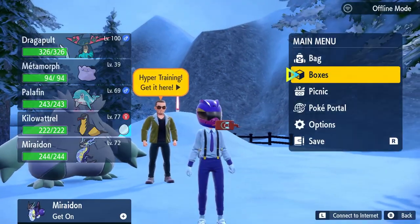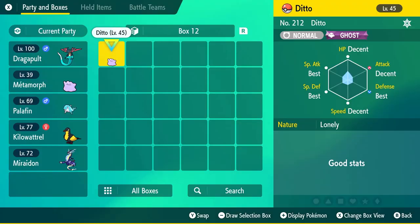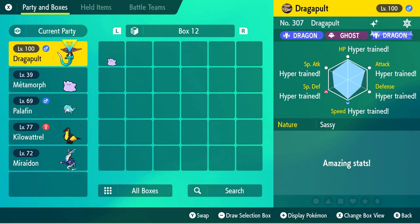I'll go back to my boxes to check it out, and as you can see Dragapult is now hyper trained and has amazing stats. That's how you hyper train your Pokémon in Pokémon Scarlet and Violet and also buy bottle caps. If this helped, drop a like, drop a comment on what you're going to hyper train — for competitive teams or whatever. Appreciate you guys watching, peace!